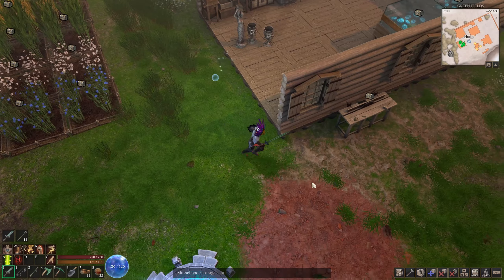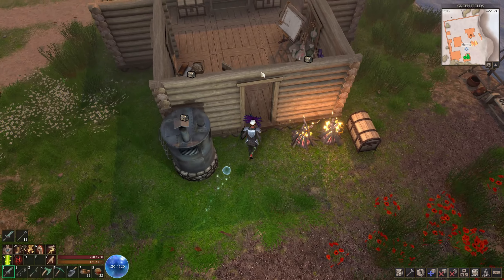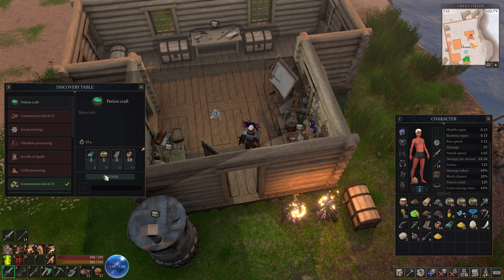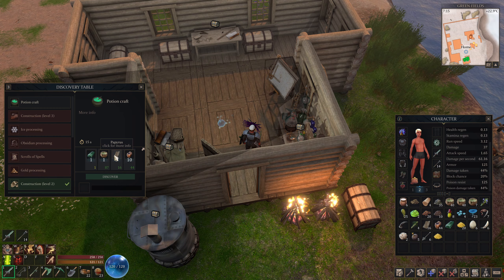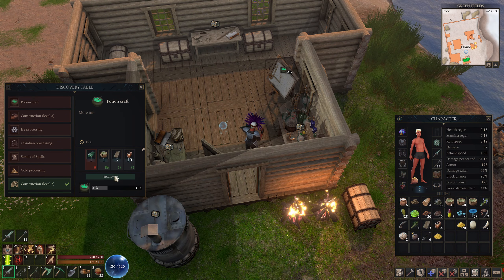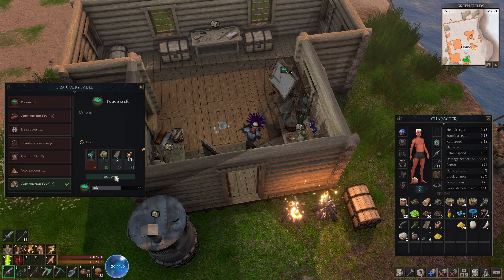I think I may go ahead and put two more greenhouses down and eventually put in a fertilizer hut, which I think will help out the greenhouses. But the first thing we're going to do today is discover poison crafting - poison poison craft. Let's go ahead and discover that; it requires jade alloy, swamp water, three papyrus, and 10 ink. I'm prepared for future discoveries as well.